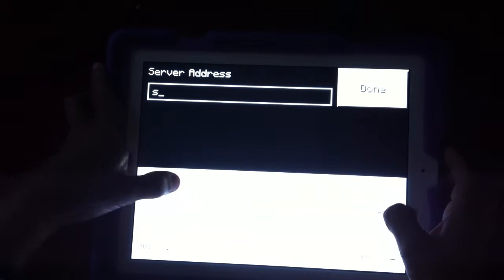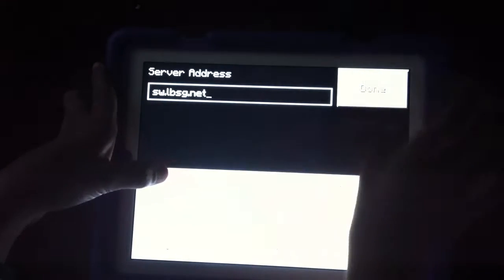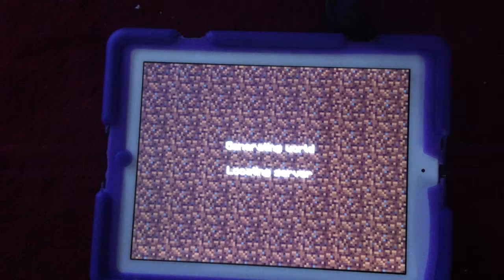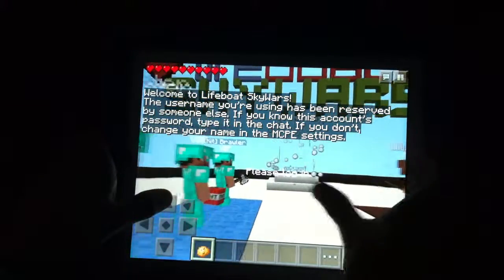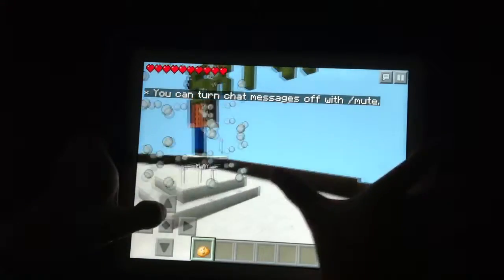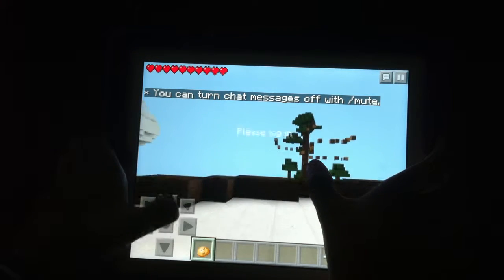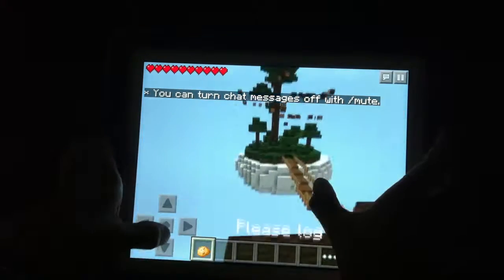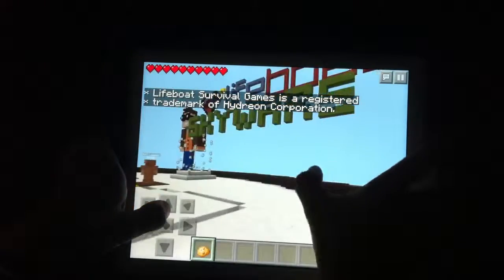The address is sw.lbsg.net, then done, add server. This one is kind of weird to play — it's really confusing, but you will learn from watching other people on YouTube. There's also some parkour here that you could do if you want, but it's really hard.